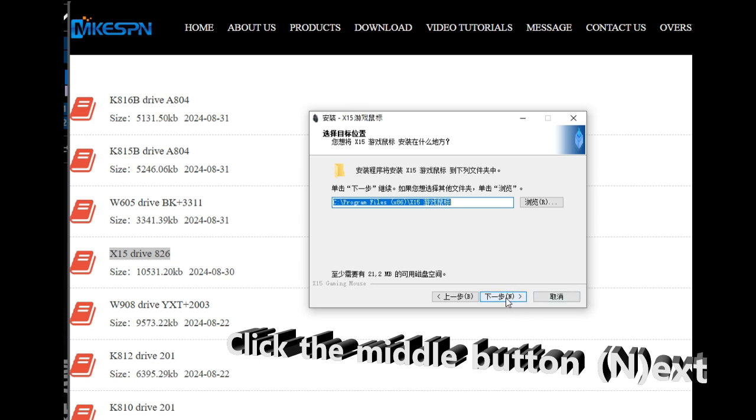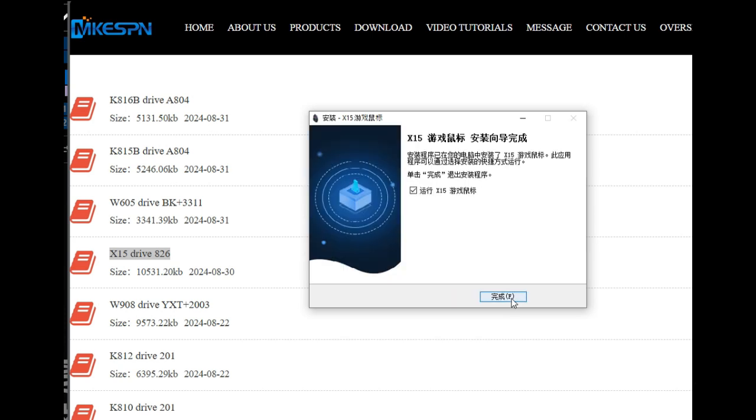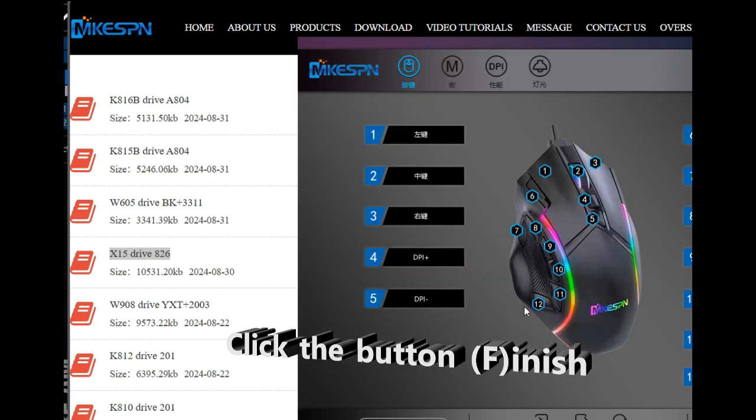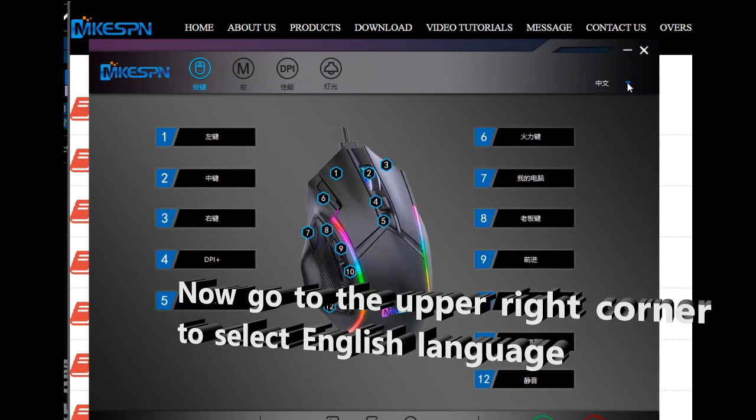Click next, choose the installation path and click next. Click install and finally finish to complete the setup and open the program. Here again it is in Chinese, but go to the upper right corner and you can select the English language.